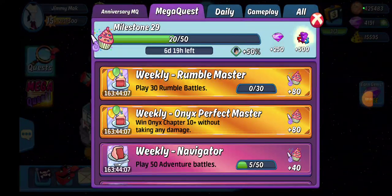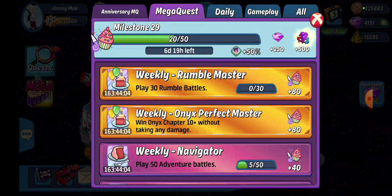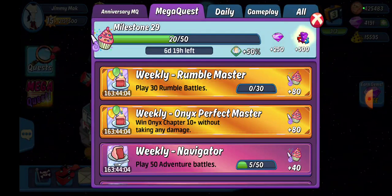What up everybody, Jimmy here. We got weekly mega quest tips for the new week. First up we have our weekly Rumble Master. With Rumble starting on Thursday, as long as you are in a guild, go ahead and play those 30 rumble battles. It should take you about three rounds. Make all your hits whether you win or lose — at least try and get some points.